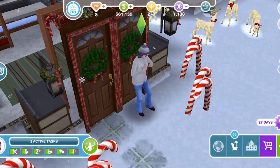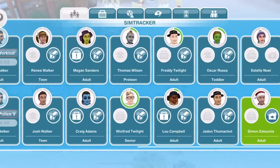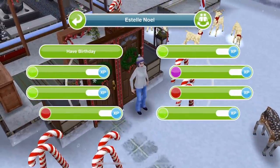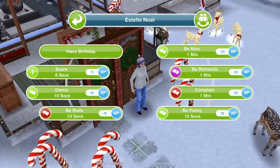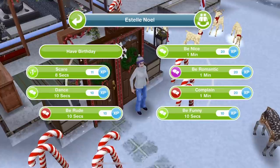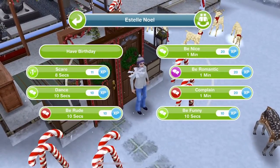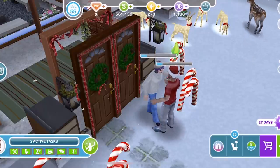The first thing you should do is get two Sims together, so let's call over a suitable mate for our Sim. We'll call over Simon, and as you can see at the moment they have no relationship - they have never met. When they meet they have a bar underneath that shows their relationship level. Romantic actions are shown by the pink speech bubbles next to the Sims. If you have one Sim selected, select the other Sim and you have 'Be Romantic' as an option for one minute.